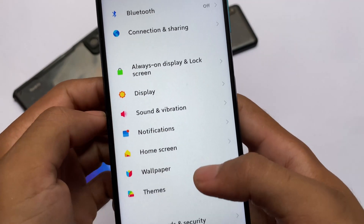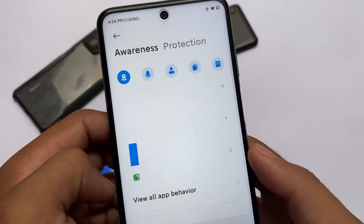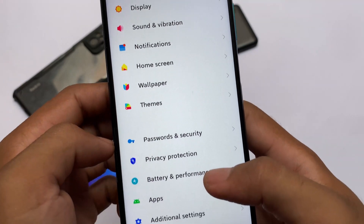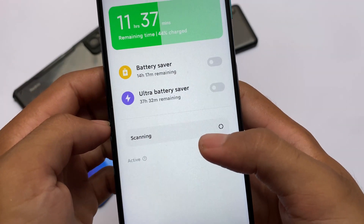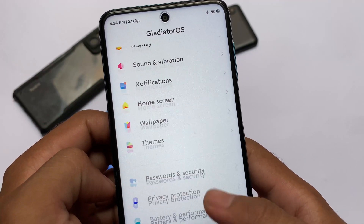You get the OnePlus-style navigation bar, and the status bar icons are also changed. Privacy and security includes the same options — awareness protection — and the new UI is available there. Battery and performance also has the new graph, as you can see. Overall, it's good enough to use as your daily driver.